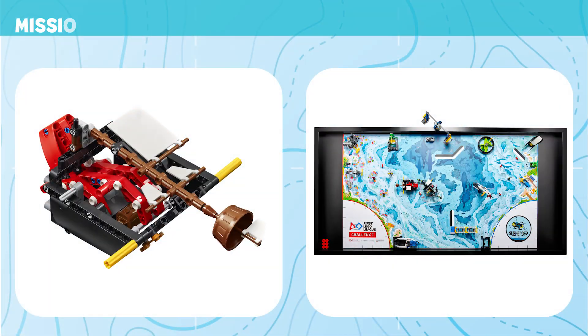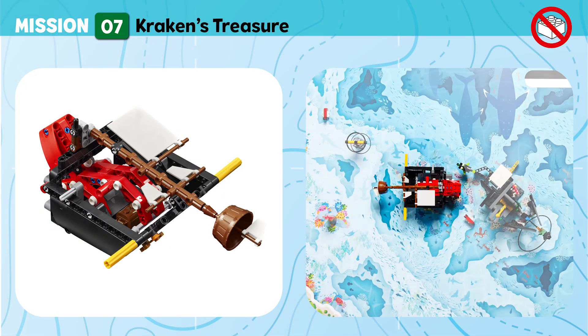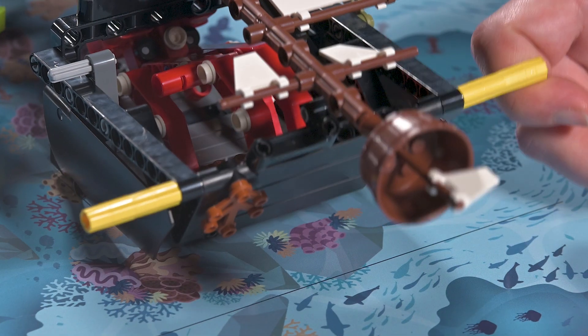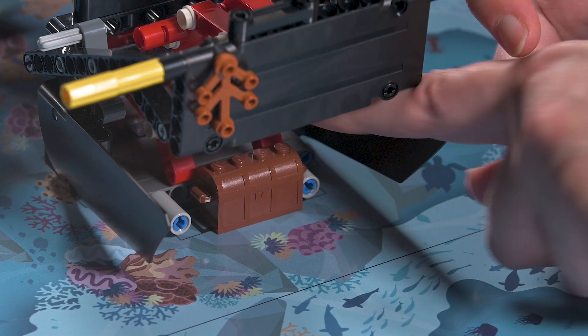Mission 7: Kraken's Treasure. Retrieve the chest from the shipwreck to recover a piece of our history. Points are scored if the treasure chest is completely outside the kraken's nest.